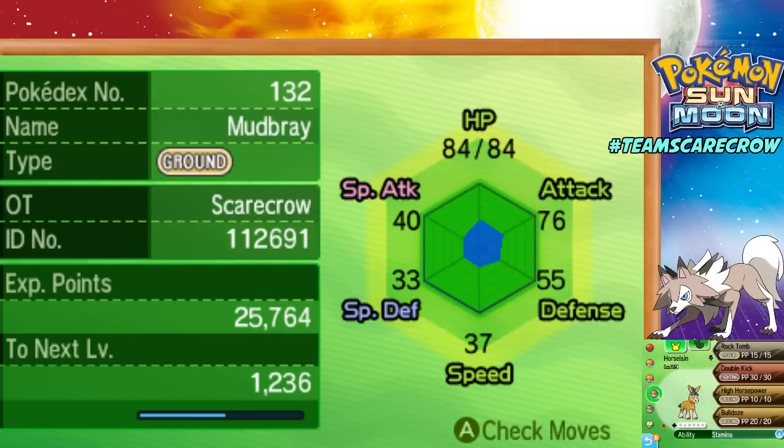I actually have a Shiny Mudbray — I named it Horselin. I thought that was kind of fitting. I really like this Pokémon. I like Mudbray better than Mudsdale. Now, I'm going to be using Mudbray on my second party, not my main party. Since this is an electric trial, I figure it's going to help me a lot in the battle. Dieter does not know about this Pokémon, so he's going to be surprised when we battle. I'm just super proud of it because it's a strong Pokémon — it's got a unique ability, unique stats, and it's Shiny. So this is one of my prize members right now.